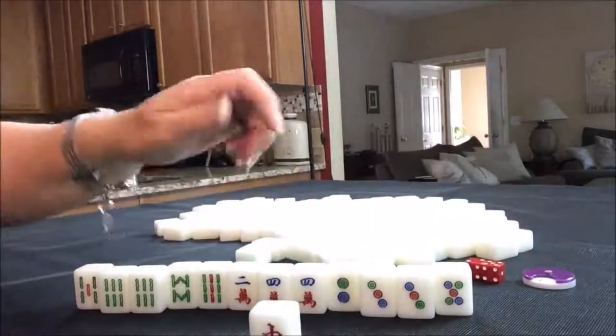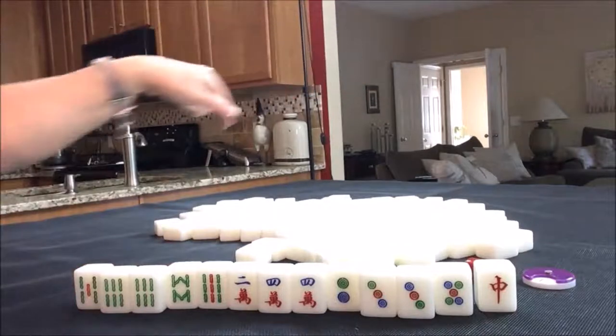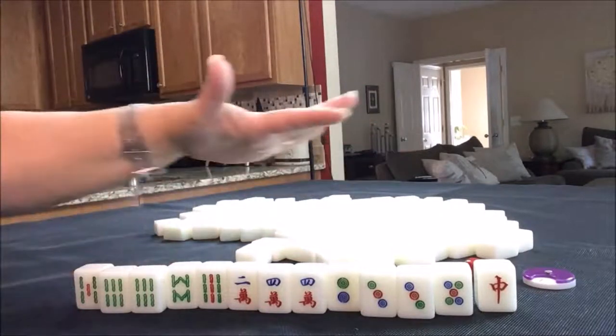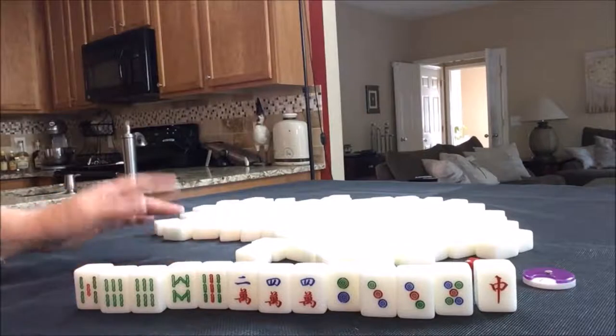There are dragons like this red, white, and green dragon, and then there are winds — north, south, east, and west — that coincide with your seat. And that's the whole tile set. So you just gather, build a hand, get some score, win the game. That's how it's supposed to go anyway. So let's do another random pull.